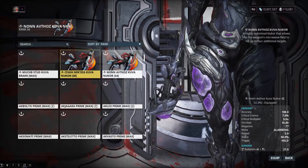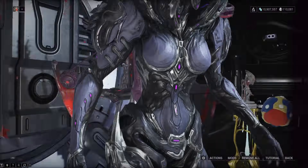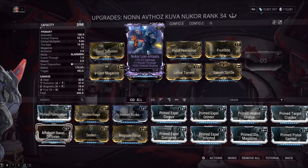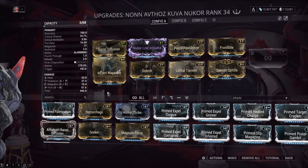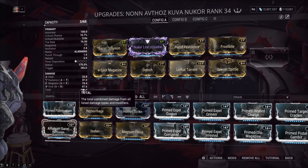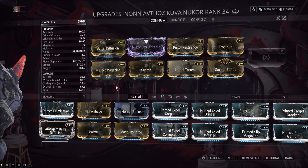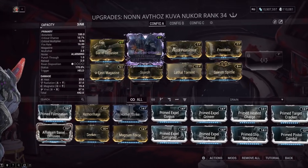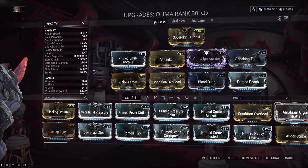Moving on to the Kuva Nukor — the magnetic element here is pretty important because it makes the Treasurer's shield a lot easier to handle. The Riven doesn't even matter here; you can take it off and it'll be the same thing because we're only focusing on one single target. The Kuva Nukor's chaining is getting nerfed but its single-target damage is not, so just go for your normal viral heat build, or cold element — magnetics is really all you care about here.